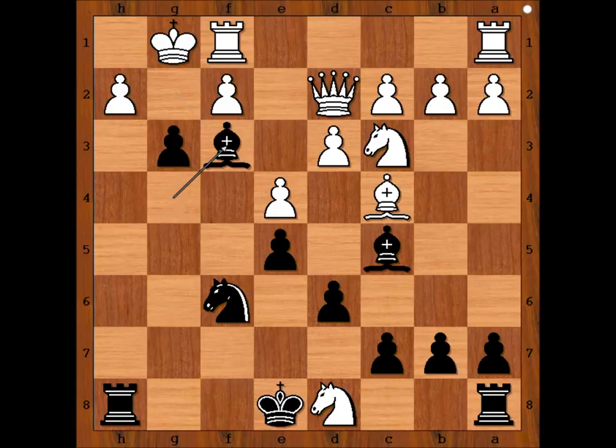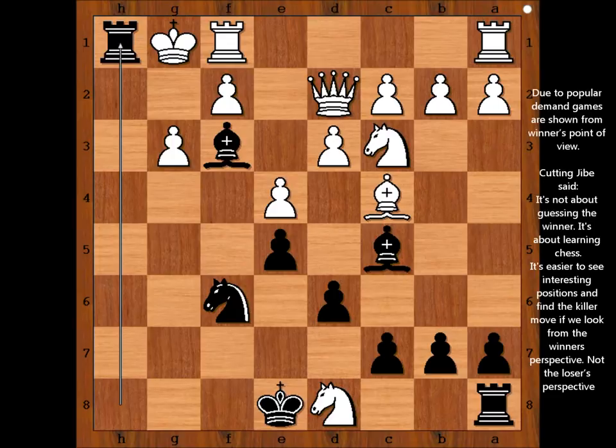So Dubois captured the knight. Bishop takes pawn, threatening pawn takes pawn — checkmate. hxg3. Black to move and checkmate in one. Checkmate!